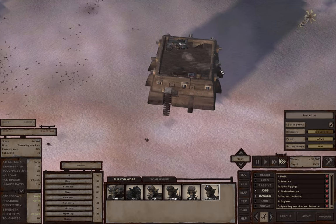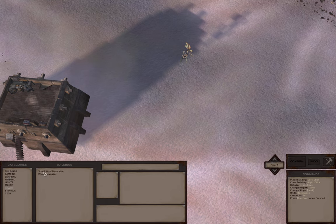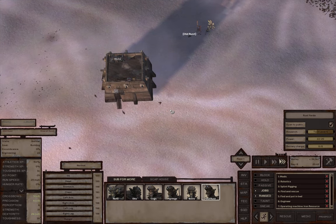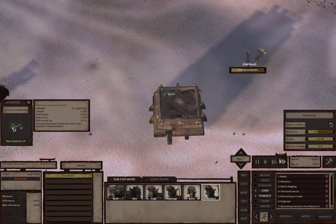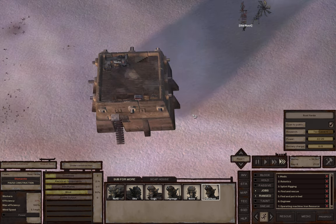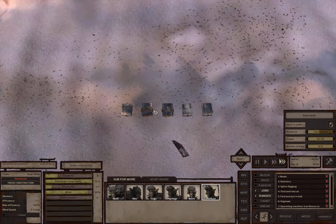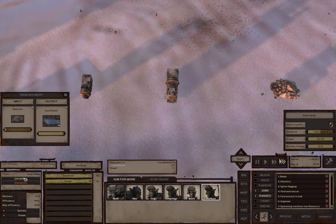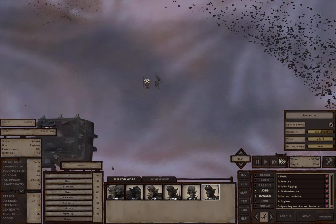Now we are going to need more power, so we'll get another small wind generator up and running here. We've got just enough electrical components to do that by the looks of it. Let's check on our iron plates - we've got enough iron plates to upgrade this as well, so we'll get that going. Make sure Old Rust is working on this one.